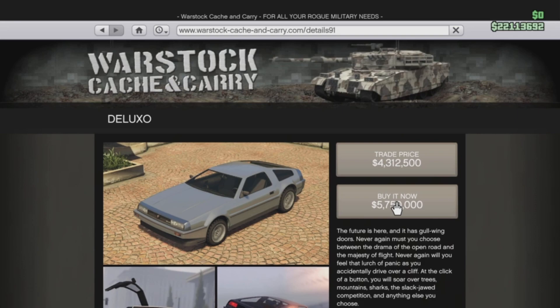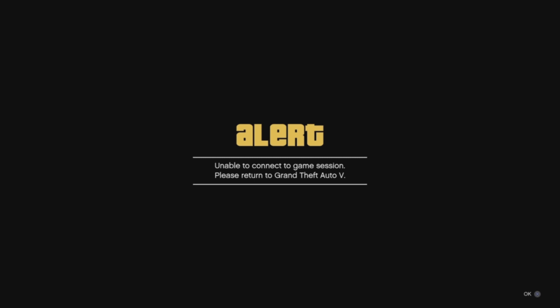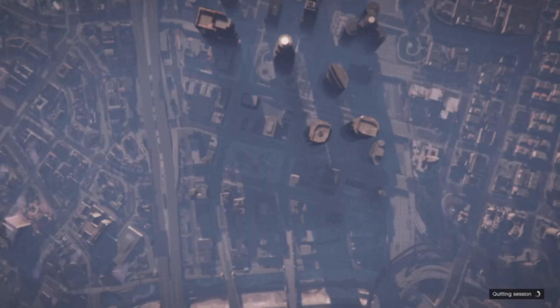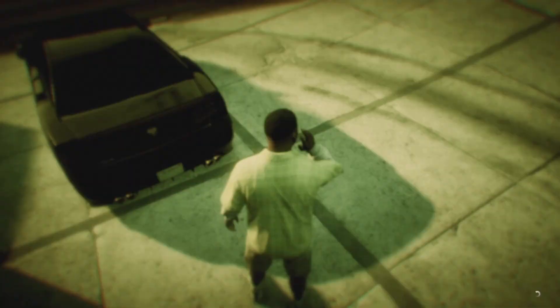While we are hovered over 'Buy It Now,' we are going to click on 'Buy It Now' and then very, very quickly double tap our PlayStation home button to head to our network settings screen and quickly disconnect the internet by clicking on 'Connect to the Internet.' Now if you are on a wired connection, you will need to disconnect your cable from your console immediately after selecting purchase on the Deluxo. But from there you can go ahead and reconnect, then double tap your PlayStation home button to come back into the game.